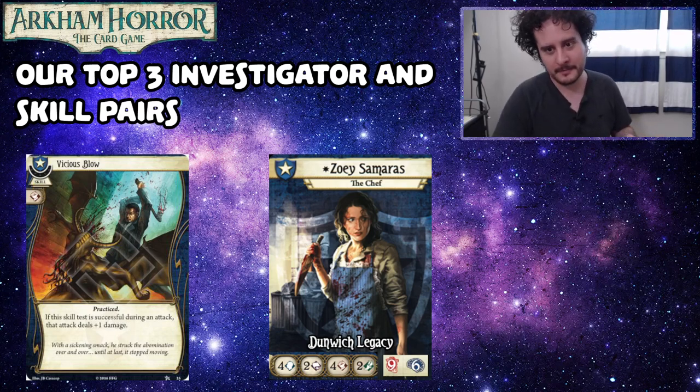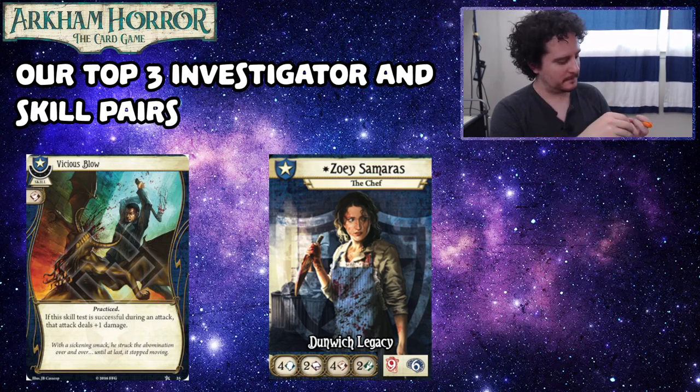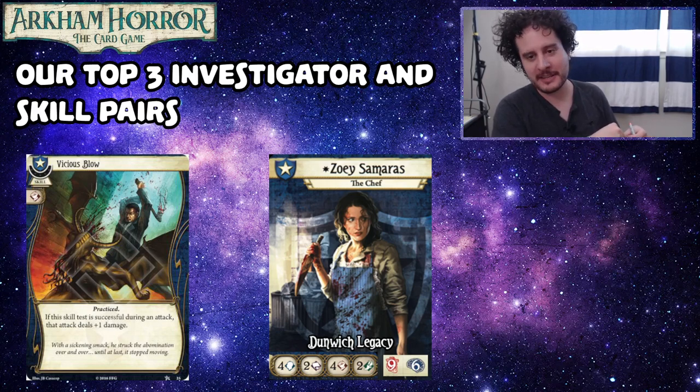I've got Vicious Blow and Zoe Samaras. Although Zoe could feasibly be any blue investigator in the game, she's the pick here because her star effect is also Vicious Blow. Vicious Blow is probably the single skill card that I've played the most with since the beginning of the game. It still just does its job. You throw it at a guy, you get to pull the trigger harder, and there's a lot of enemies that seem particularly daunting until your first attack does four or five damage to them.